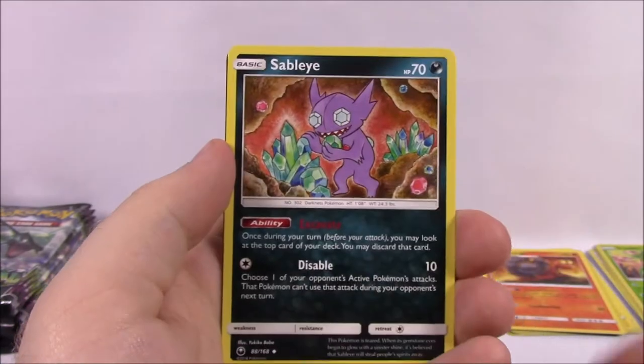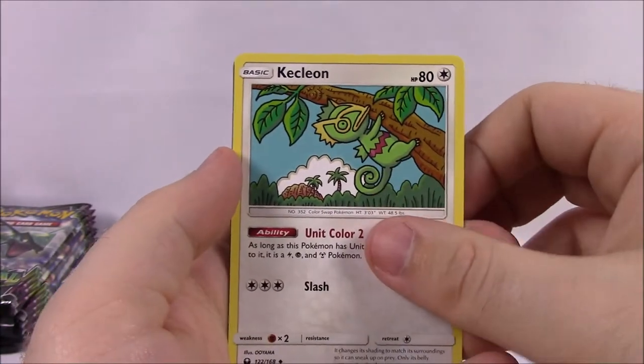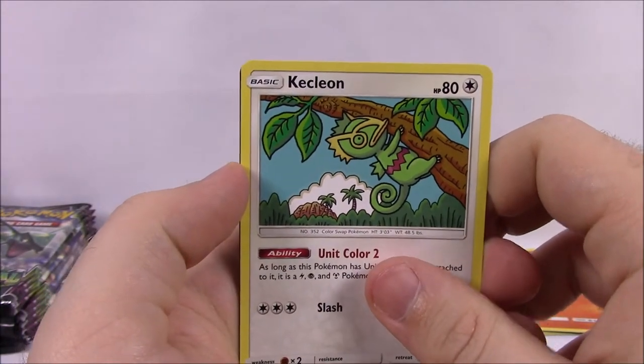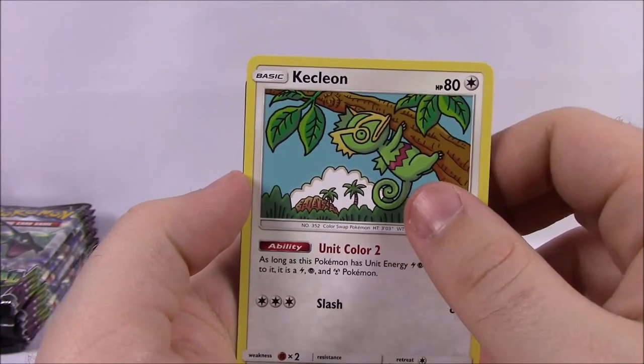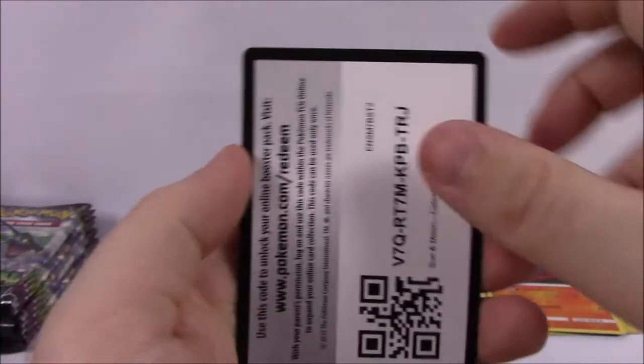Fairy Energy, Marshtomp, Sableye. I've hardly ever seen this one — Kecleon — I don't know how you say that for sure, but it's cool looking — and a code.